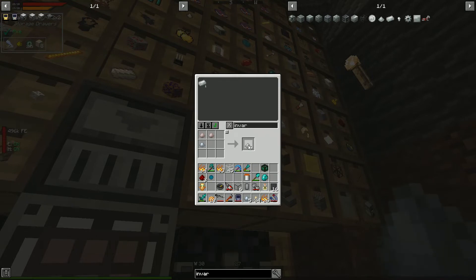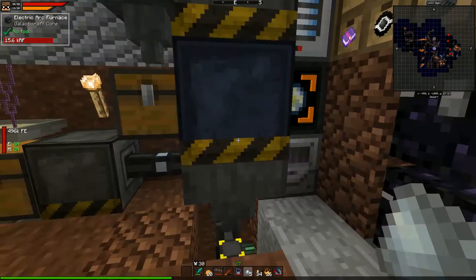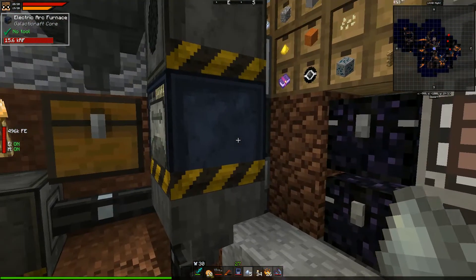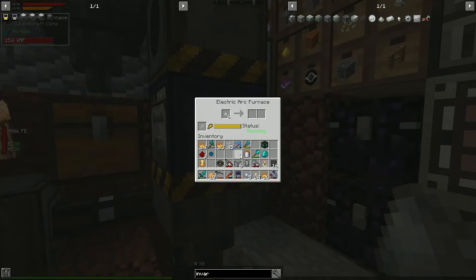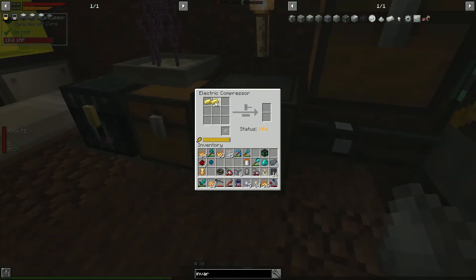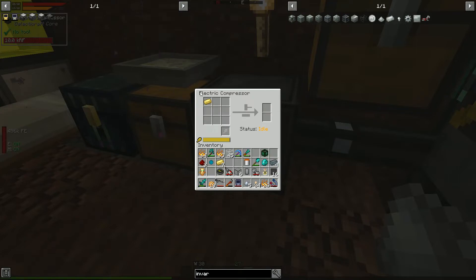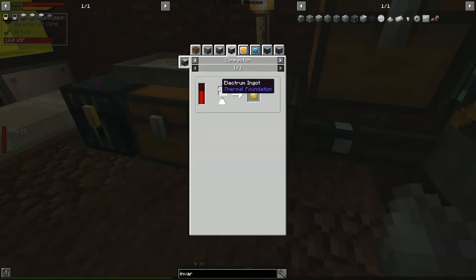Six invar blend is fine. Once that's done, we can toss it in to get invar ingots and then compress them into plates. Wait — we can't make electrum plates in the compressor, we need a compactor for that.